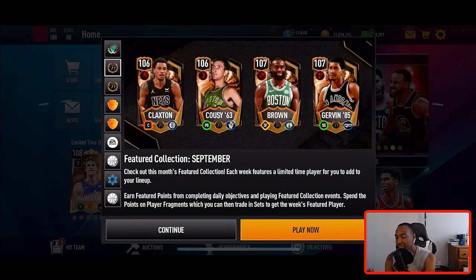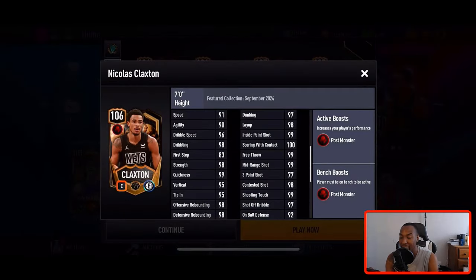Let me show you how to get each week's Featured Collection player. Claxton has 91 speed, 90 agility, 96 dribble speed, 98 dribbling, and 98 offensive and defensive rebounding. My team is filled with a whole bunch of boosts so a card like this would actually get boosted up nicely. He gives a post monster boost which could help if you throw him on the bench.